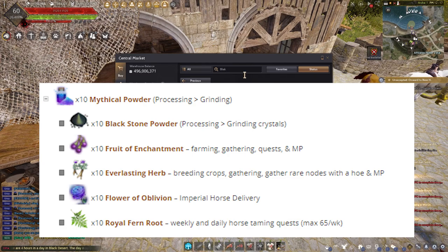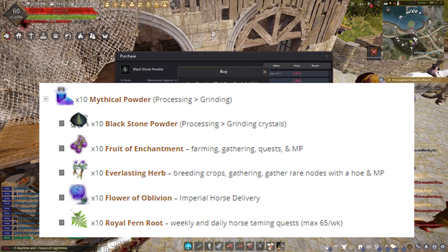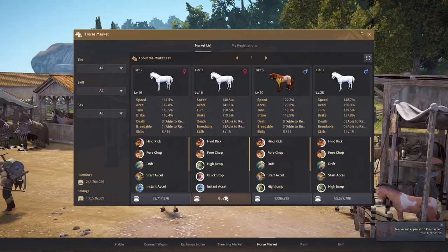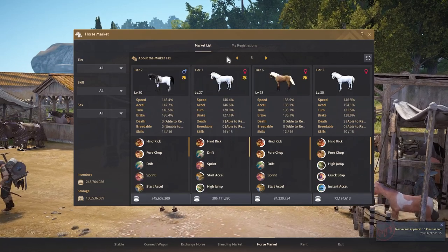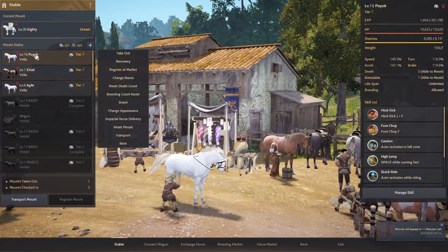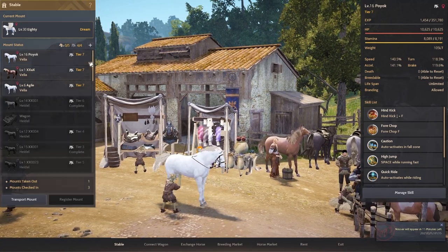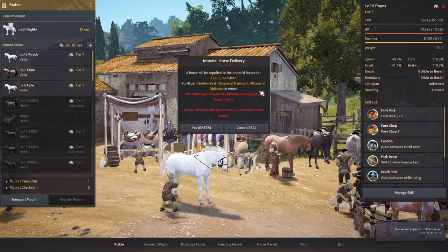Flower of Oblivion can be obtained from imperial horse delivery, depending on the horse tier for how many Flower of Oblivion you can get. Here is a chart. The horse should be level 15 to do the imperial trade. If you are not into horse training, you can just buy any level 15 horse in the horse market.